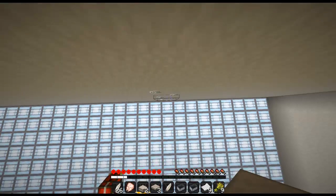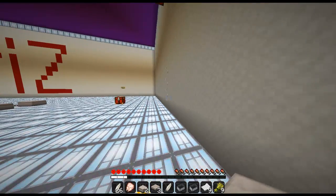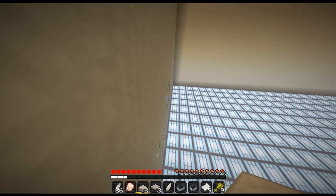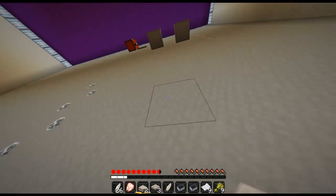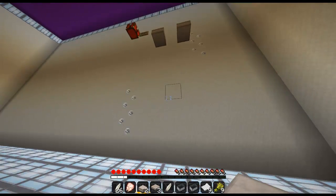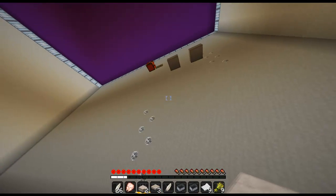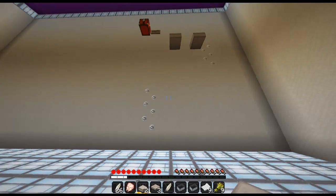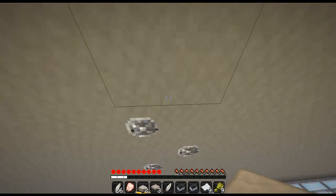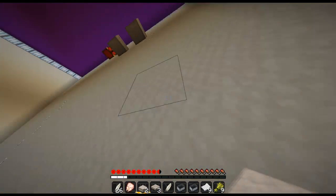I have a couple more minutes so I'm going to do that, and then I'm going to have to end this episode. Can we make this? Is it even possible? Run and jump — it didn't work. I don't think that's possible. That's one, two, three, four, five blocks, and then two, three up. That's not a possible jump — that's impossible to make such a jump, at least that's what I think. Yeah, that jump is impossible.